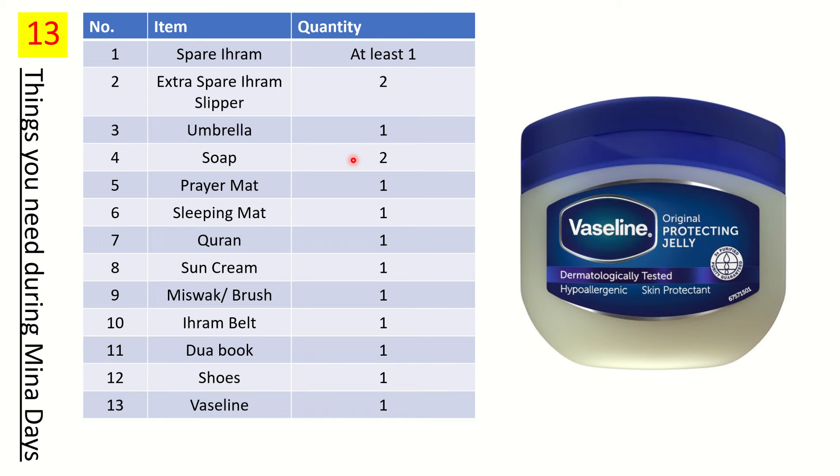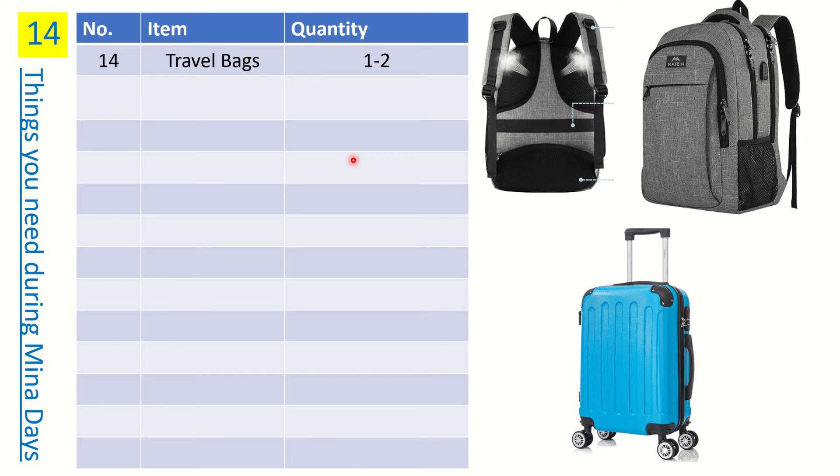Number thirteen is Vaseline. It is particularly important for males for two reasons: first, wearing flip-flops can cause rashes on your feet; and second, because you won't be wearing undergarments in Ihram, your thighs can get chafed and painful. Vaseline helps relieve this pain, so get it and take it with you.